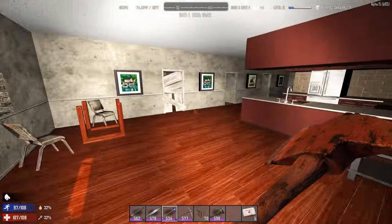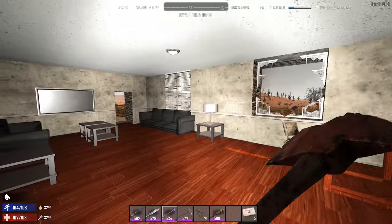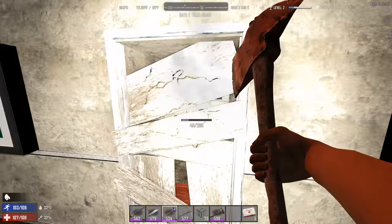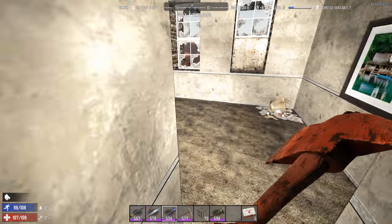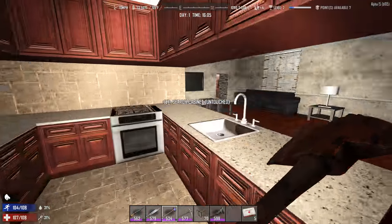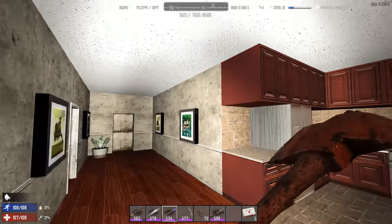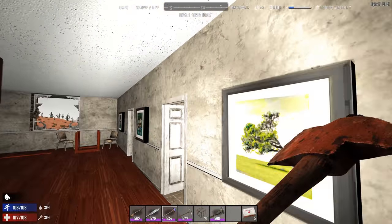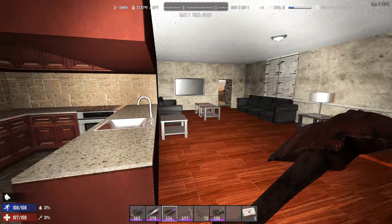The nice thing about the apartment complexes is each floor has two or three apartments, and each of these apartments is going to be a bedroom, which is going to have some stuff to loot. So we're going to have beds, dressers, kitchens — which is a great way to get at least one cooking pot here, so if you're looking for a cooking pot. Also, you can get some cloth and a lot of leather from breaking out all the couches. Each of these rooms have couches like that.